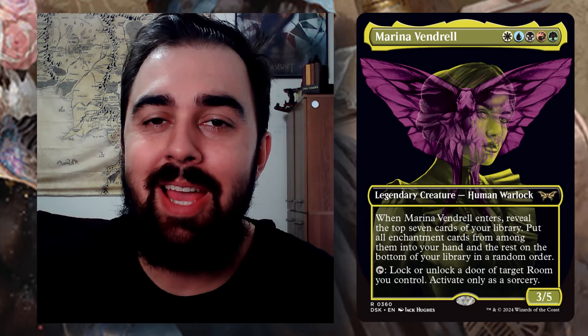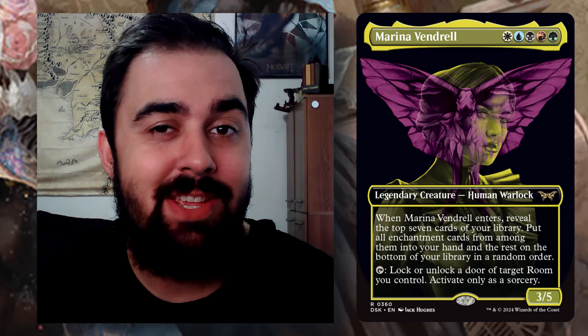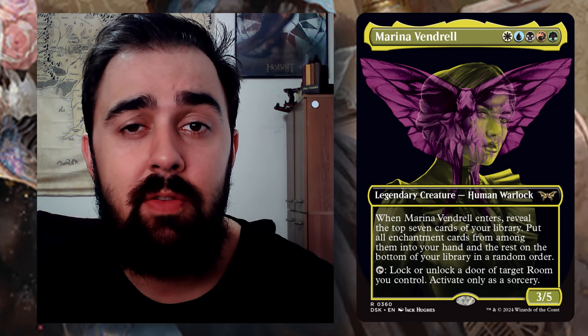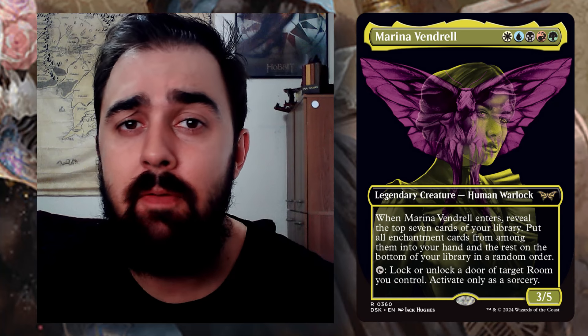Hey, what's going on YouTube, this is Devin coming back at you with another video — today in Pub Stomp MTG. In today's video I'll be discussing the new commander Marina Vendril from Duskborn House of Horror. This commander is pretty powerful and focuses on the enchantress theme.